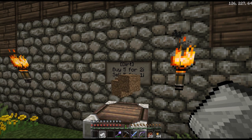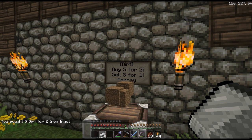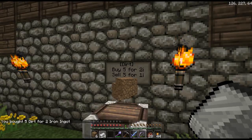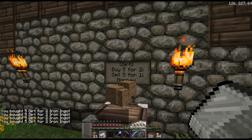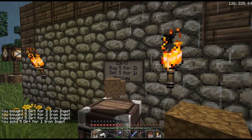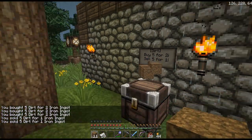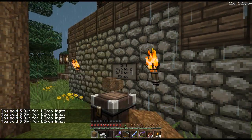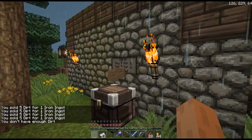That's pretty much it. Your chest is automatically locked so you don't have to worry about that. If you right-click on the sign it tells you — there you go, bought five for two iron ingots. Right-click again to buy more.